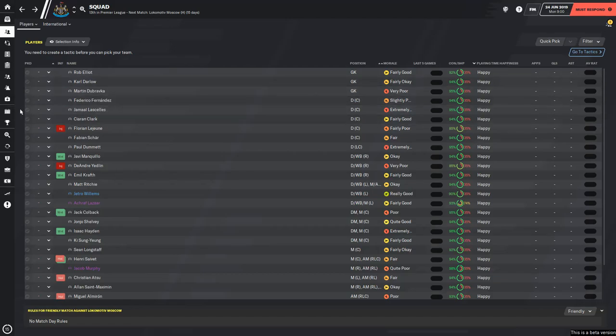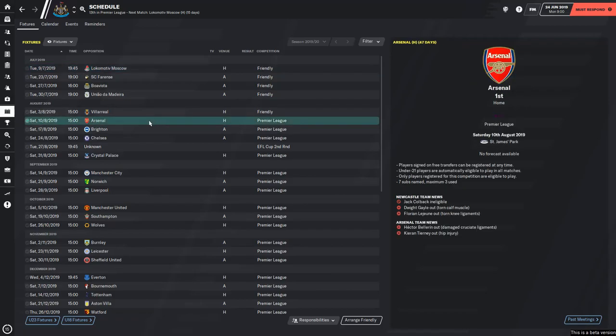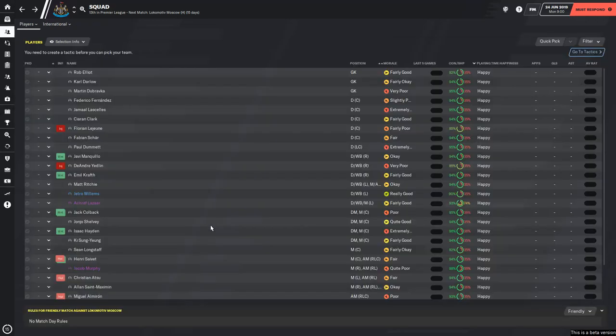Our opening Premier League game - it doesn't get any easier does it? Home against Arsenal. I think that was probably the game that Newcastle started with in real life - these may well be the real life fixtures. In fact, home against Wolves. Yes, I think these are the real life fixtures. So we'll see if we can do better than Stevie, although he did beat Man United didn't he? So probably not.